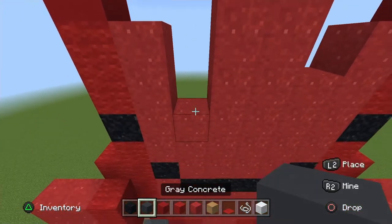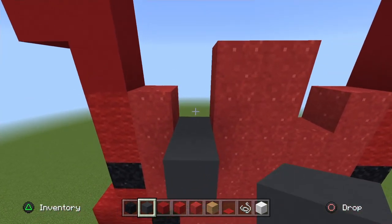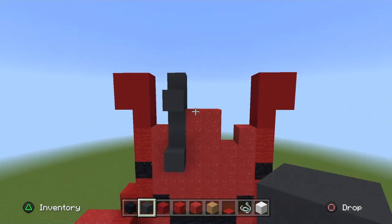On the far left row get your gray concrete, place one, pop it out, then go in two gray concrete upwards. Then pop out a gray concrete and go in one gray concrete upwards.